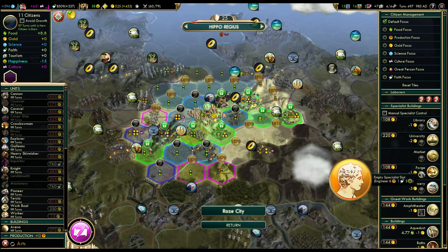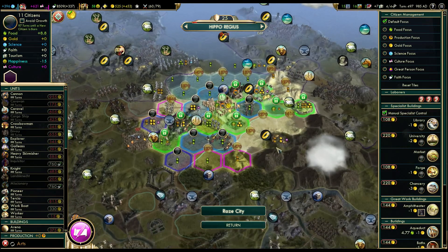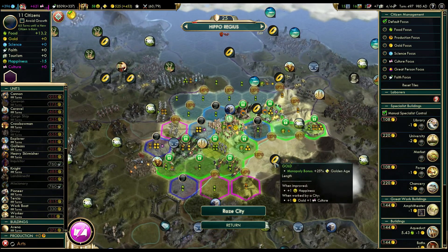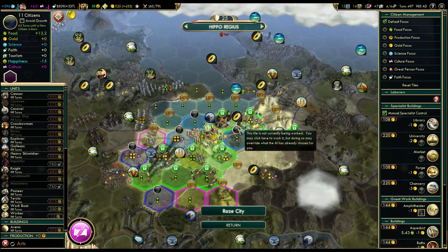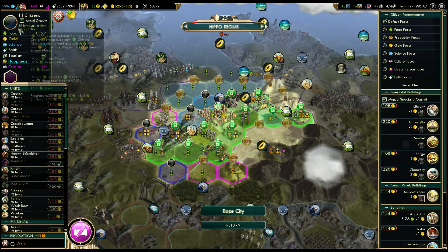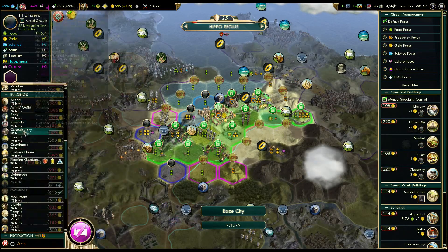I still want to work the forge, but obviously I can't do it for some reason - probably we are still in resistance, that might be the reason. We'll just lock some more food. Can we get food and something? No, not really. I'll probably reassign it later. For now it will have to do. It's still way too slow growth, but you'll see what we can do about it later. And we can already queue up a courthouse.